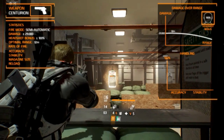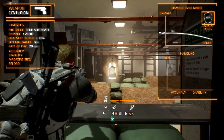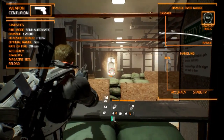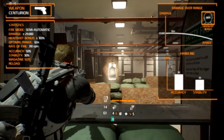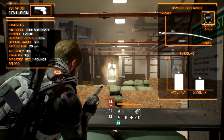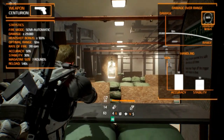The rate of fire is not that impressive, with it firing 310 rounds per minute. The handling characteristics are good for a sidearm, with accuracy being around 50% and stability being around 30%. The magazine size is small with only 7 rounds, but can be increased with an extended magazine. You will be able to reload it very quickly in only 1.4 seconds.